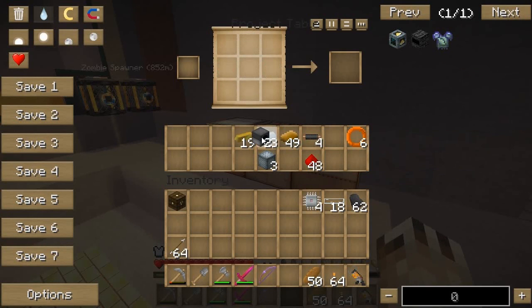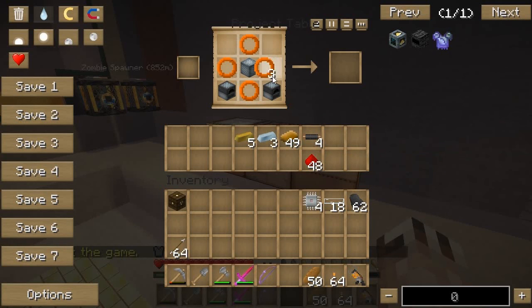Now, in order to change these into induction furnaces — just like that. There's that. There's that. Copper nickel and two circuits. There we go.